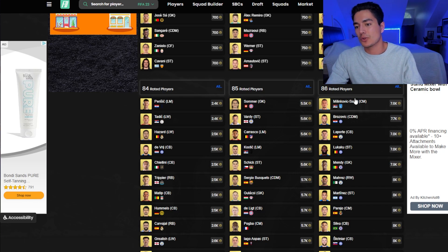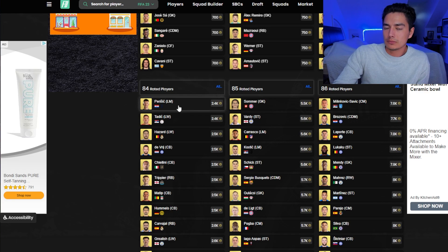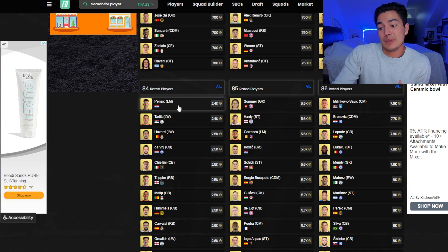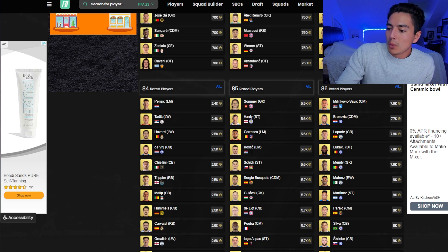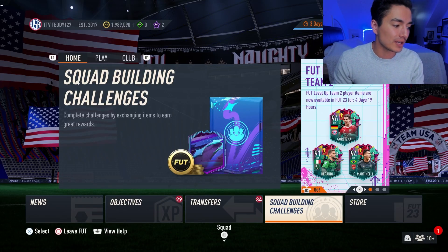If you have to pay an extra couple hundred coins for these cards, that's fine. I'm filming at 5:18 PM Eastern — usually four hours from now these cards are a little cheaper. For 84s, I wouldn't be surprised if in four hours they go from 2,400–2,500 coins down to 2,100–2,200 coins. So if my prices seem a bit off from what they currently are, that's why — I'd expect them to come down a little bit in price tonight.